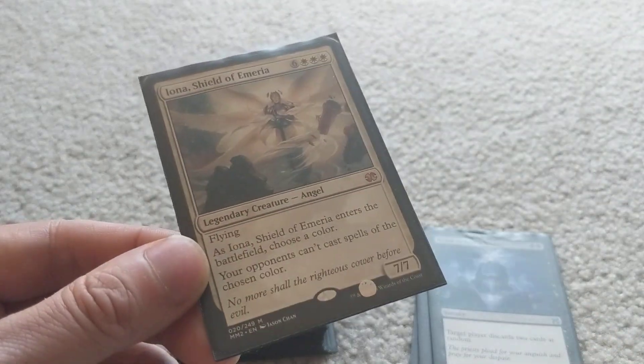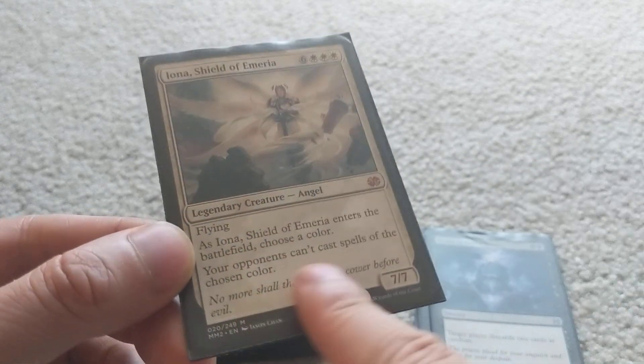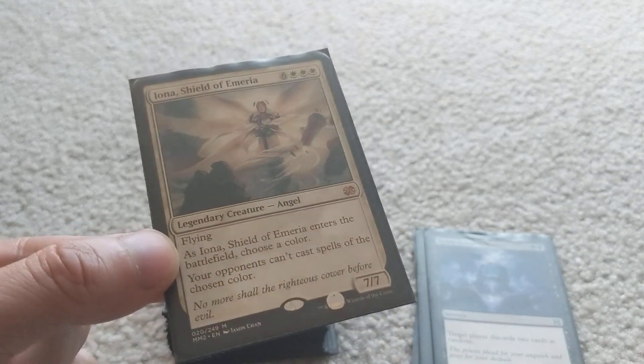This is one of the creatures I can reanimate, and it's really powerful: Iona, Shield of Emeria — a 7/7 with flying. When it comes to the battlefield, you choose a color and your opponent can't cast spells of that color. So if you get this out on the third or fourth turn, the opponent can basically just concede right there.